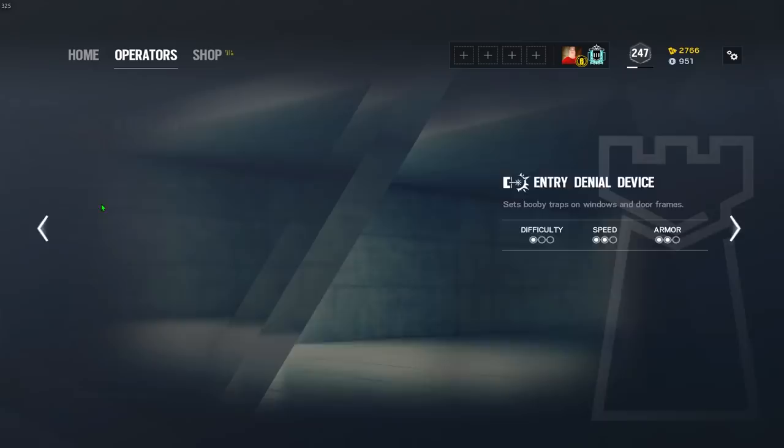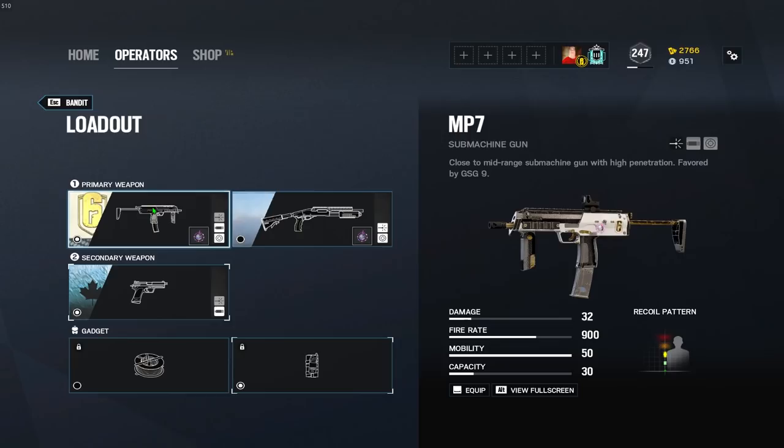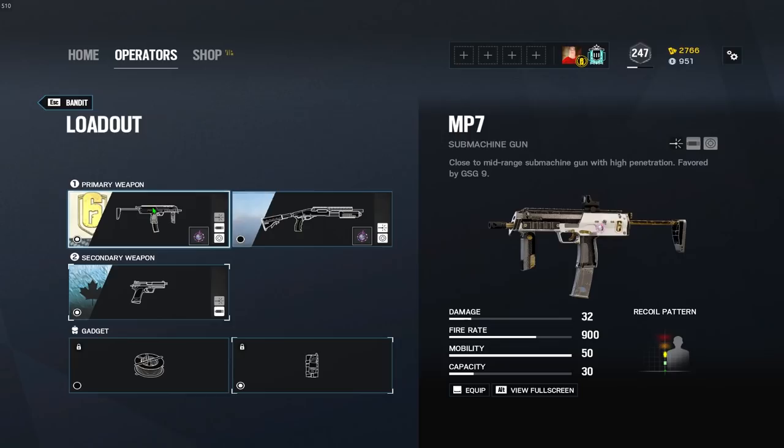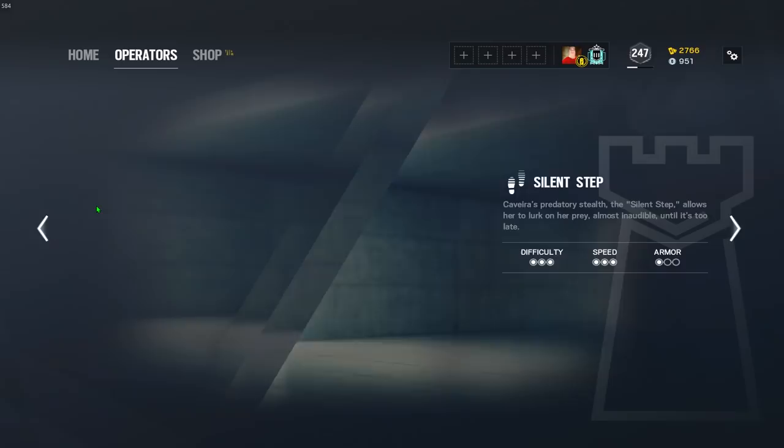Kapkan and Tachanka, with the 9x19 SMG, is going to be compensator. Jäger, with the 416C carbine, is going to be muzzle brake. Bandit, with the MP7, is also going to be muzzle brake. Frost, with the 9mm, is going to be no barrel equipped. Valk, with the MPX, is going to be muzzle brake. Caveira, with her primary SMG, is going to be muzzle brake on that as well.